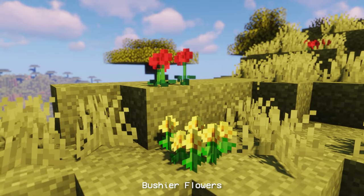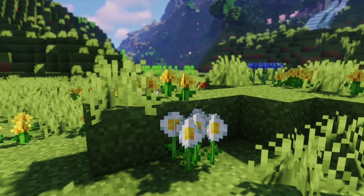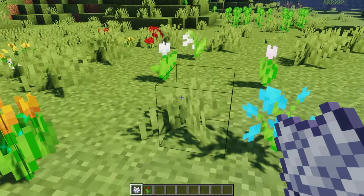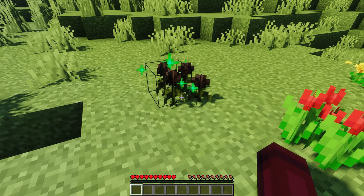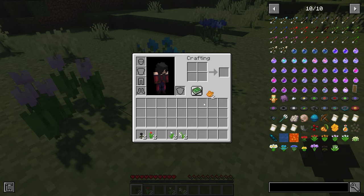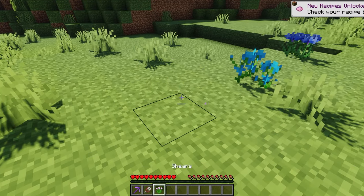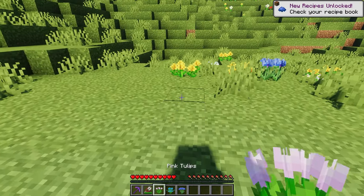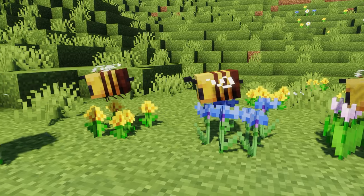And for the final mod of this video, we have Bushier Flowers. This is a forge and fabric mod, as well as a server-side mod that adds bushier variants to vanilla flower types. You can get multiple flowers inside one block with different models and offsets when you right-click vanilla flowers using Bonemeal. Grown flowers drop their respective vanilla flower when broken or Bonemealed, and you can craft grown flowers into dye. Grown flowers can be mined with silk touch or shears to receive a bouquet. Grown flowers can also be used to pollinate and breed bees.